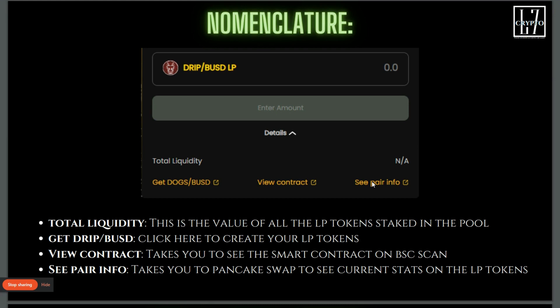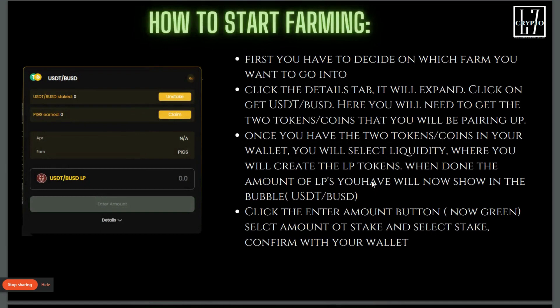You can also click 'See the Pair Info' and it'll take you to PancakeSwap, showing you the chart of that actual DRIP and BUSD liquidity pool token along with all the market information. Now, how to start farming: first you have to decide which farm you want to go into, click the details tab, and it's going to display the tokens — for example, USDT and BUSD.